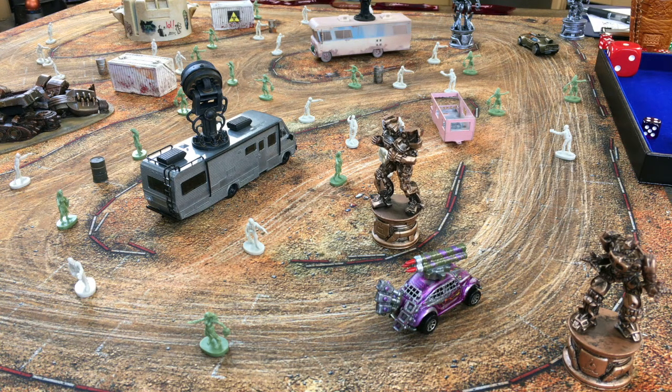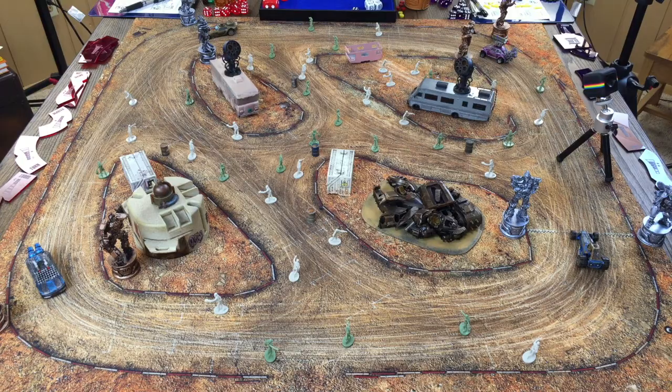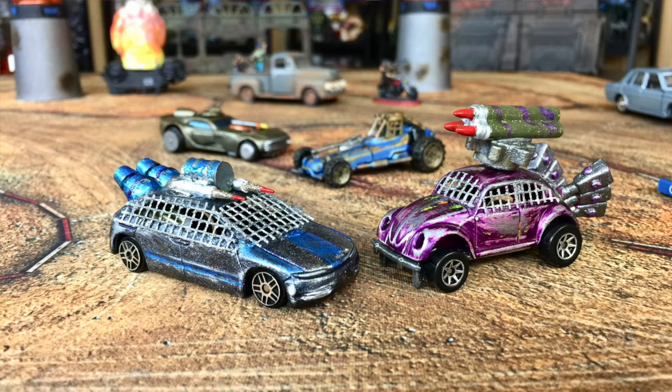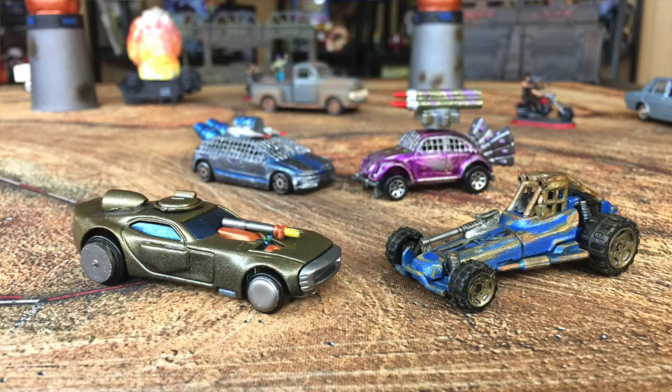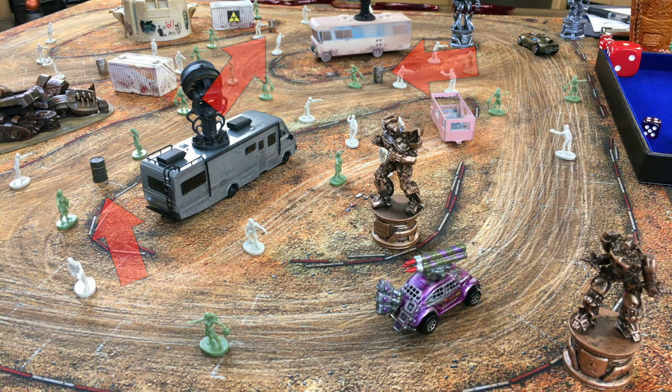A couple of interesting things about this particular map: each car is going to be starting from a different gate simultaneously. Guns are hot from the very beginning. There's two teams. Lynn has her team that she custom-made a couple of weeks ago, and I have mine. There are also exploding barrels — on a 1 to 3 it's just an empty barrel, a one-point hazard; on a 4 through 6, it's an exploding barrel that makes a pretty big boom. And there's a little trailer that is a movable obstacle.